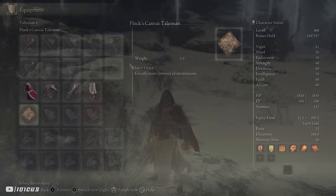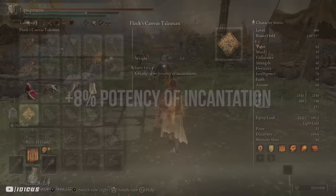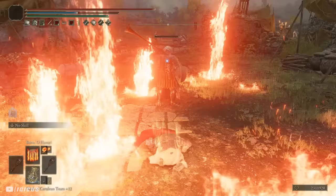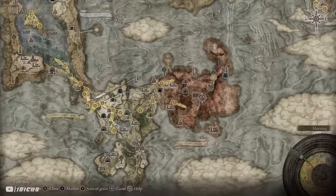For talismans, I'm rocking the Flock Canvas Talisman, which raises the potency of all incantations by 8%. This buff is good but you could replace it with something else if it better complements your playstyle. If you do want to run it, you can get it after killing Millicent and then killing Gowry, or by completing Millicent's questline and then slaying Gowry — that will drop the talisman.